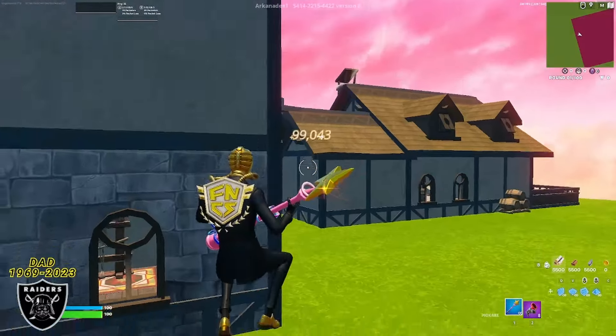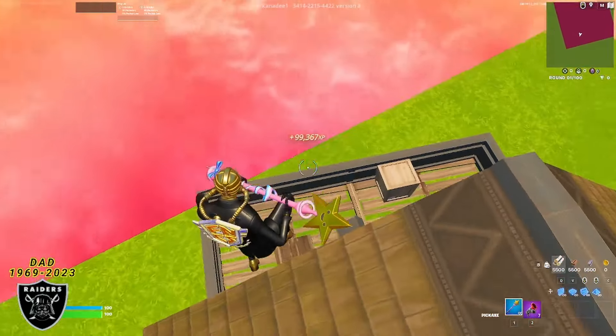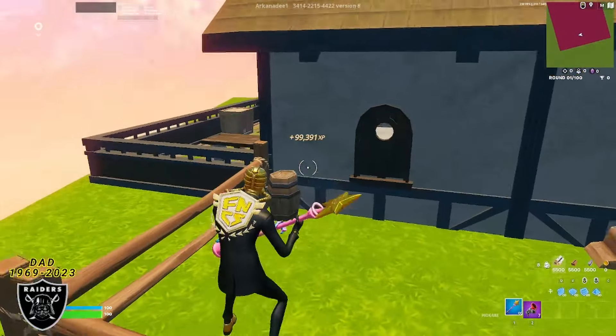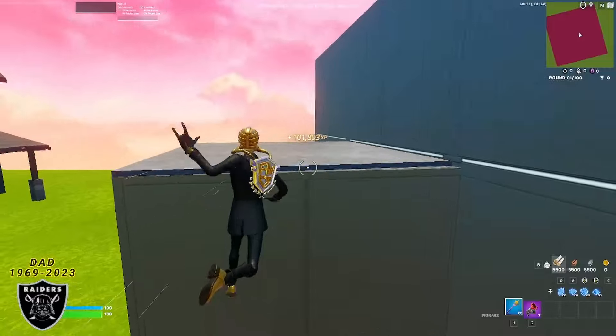This is amazing guys — we're at 100,000 XP and it's only been just over a minute. We do have one more boost to show you, so take this grappler and head over on top of this house. Once you're on top of the house, drop down on the left side behind this wooden fence. You should see a barrel next to a window — look at that window for the final XP boost to appear.